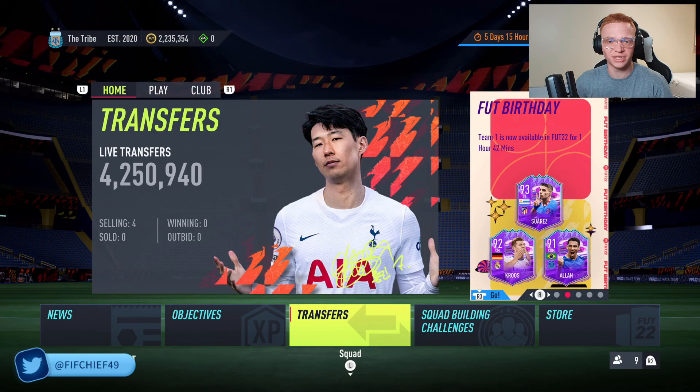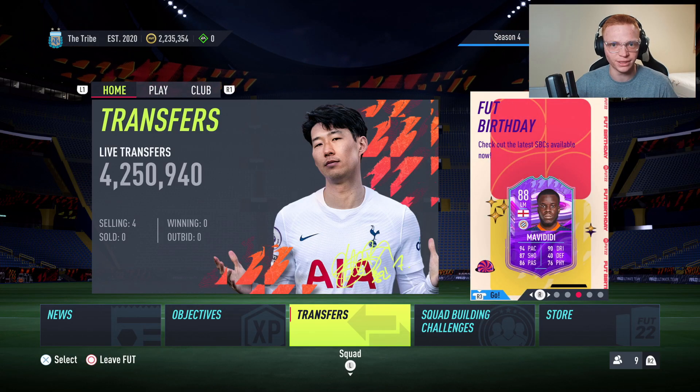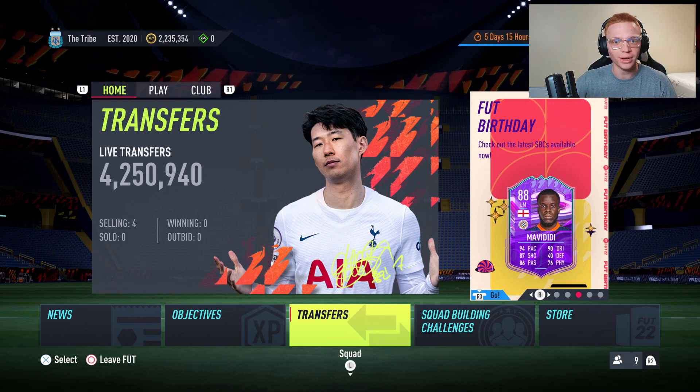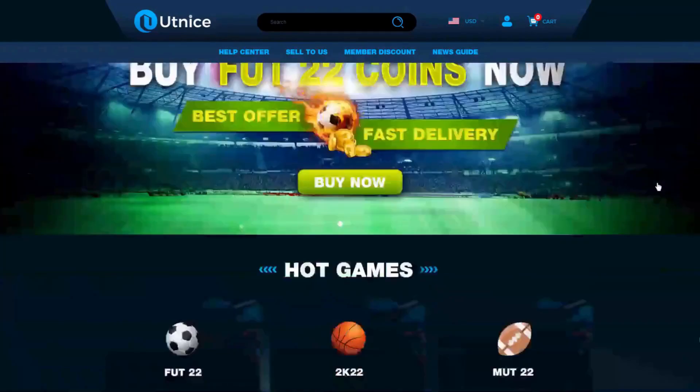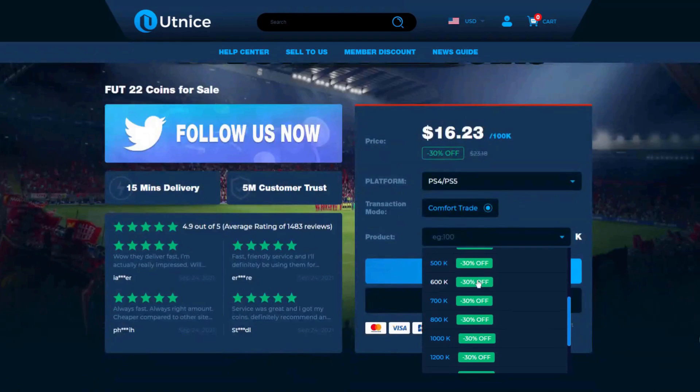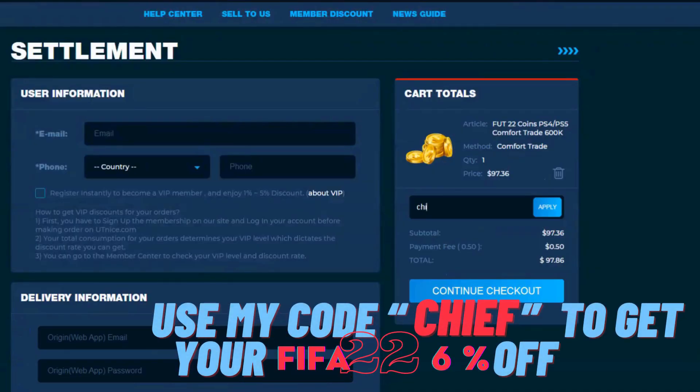I've got a simple investment that can help you guys make a ton of coins on FIFA 22. But before we jump into that, I need to show you the easiest way to get some coins. If you're looking for the cheapest and most reliable coins on the market, make sure to head over to utnice.com and use code 'chief' for 6% off at checkout.